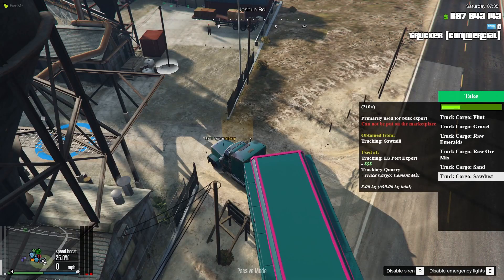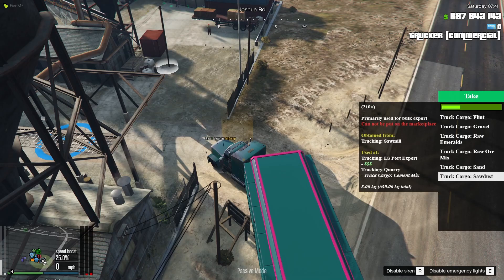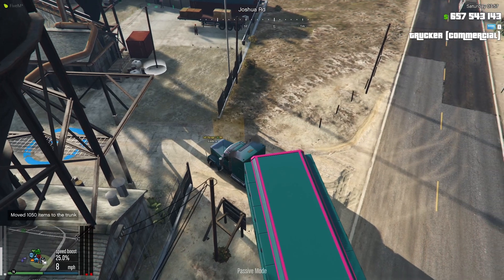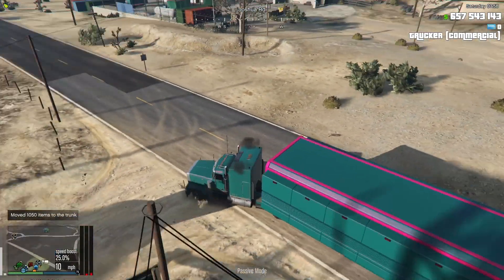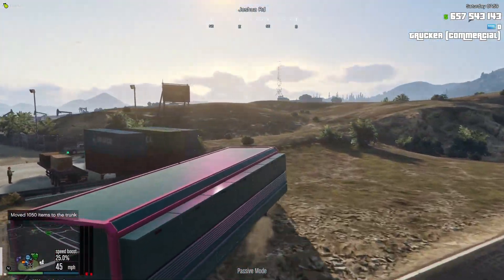Now what you're going to do is go to your storage and take out sand and sawdust in order to make concrete mix. Concrete mix is five sand and two sawdust for every concrete mix, so just be sure that you take out the equivalent amounts. Then we will go to the quarry to mix this.